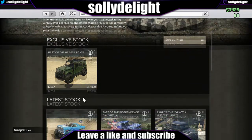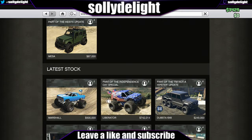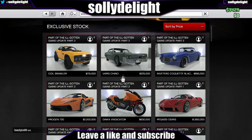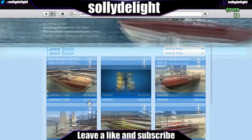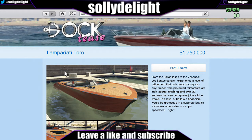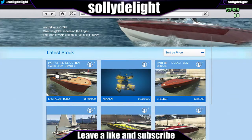I like the Benefactor Sterling GT - that looks quite classic, which is pretty cool. And the Annis - hello there Annis - and that's the Albany Virgo and the Pegassi Osiris. The only boat Rockstar have introduced to this update is the Lampadati Toro, which is pretty cool. It's got a nice wooden texture to it, it just looks awesome.